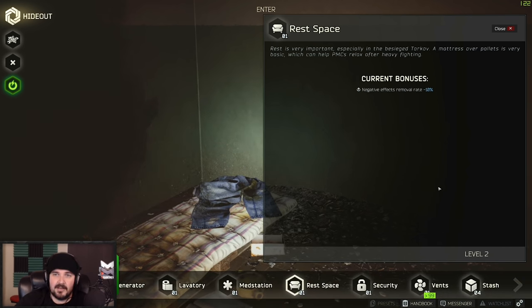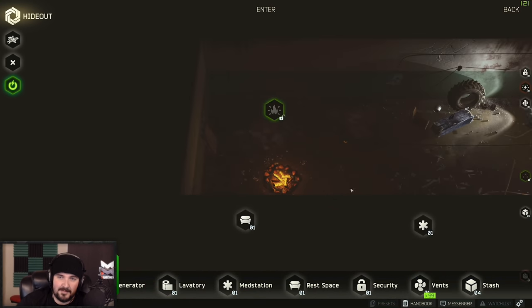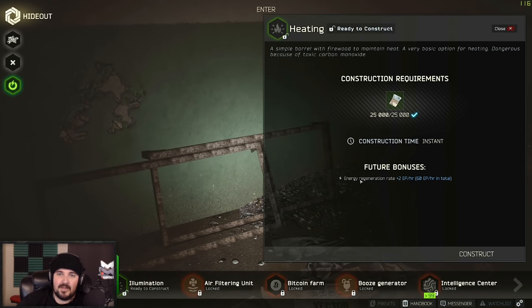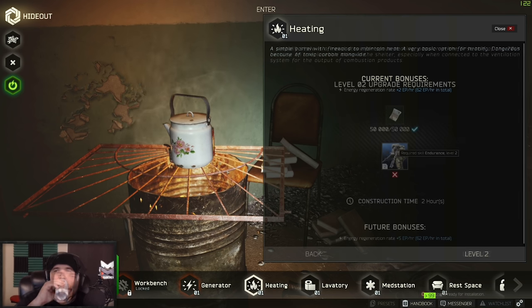Rest space — the chill zone — 10 grand. Negative effect removal rate 10%. Level two of this requires a generator and heating, Ragman. It's probably dumb, I'm building all this now — I just want to see what happens so I know what to collect. Heating — energy regeneration rate. He's got the freaking teapot! Endurance level two and we can build another one.